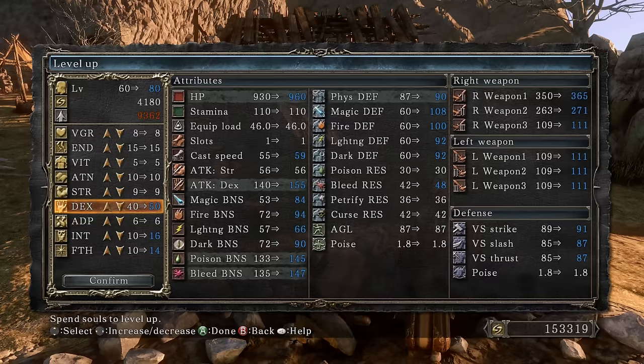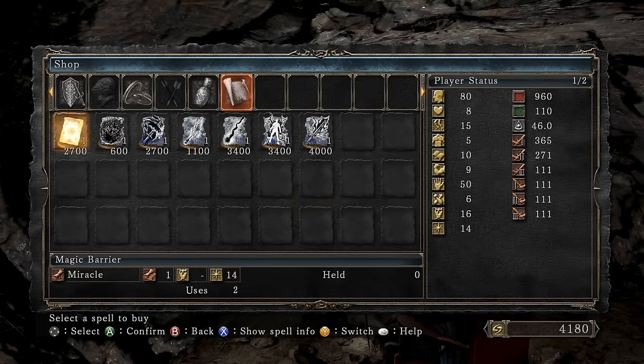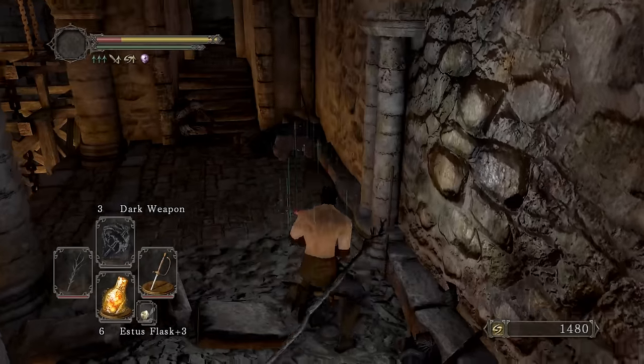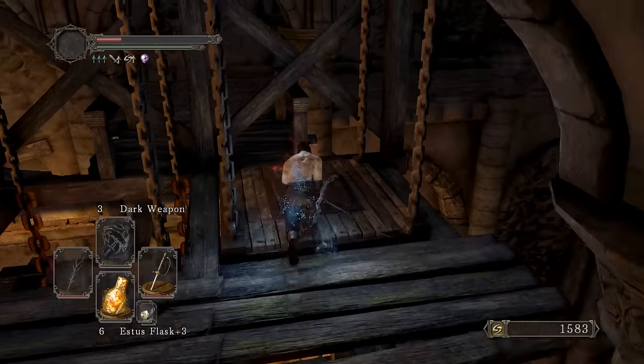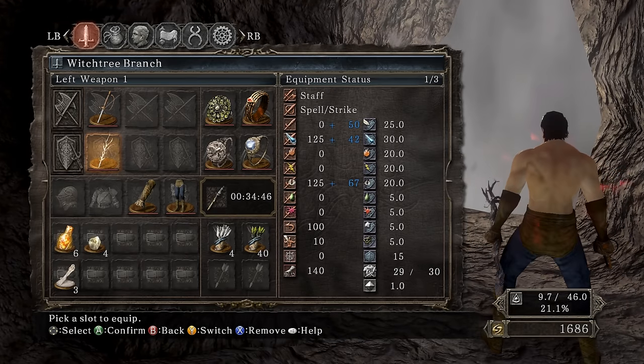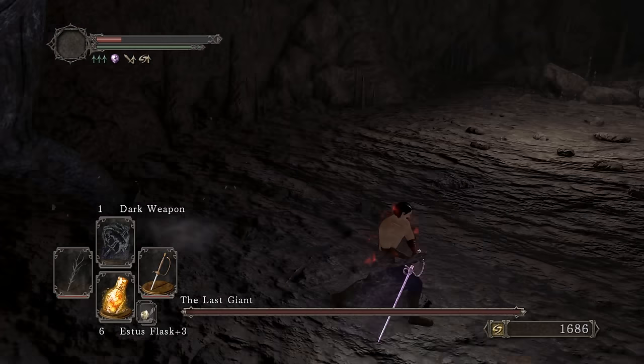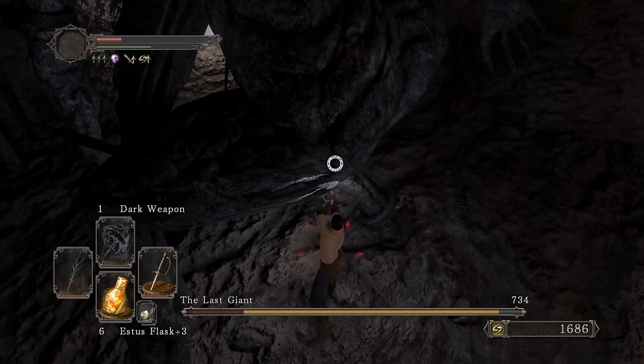Popping souls — 10,000, 40,000, 25,000. Buying Bright Bugs. Getting 50 dexterity for more damage — 15 more damage, can't complain. Level 80. Getting Dark Weapon from the NPC. RTSR equipped — we are ready for the Last Giant. Build recap: Ricard's Rapier plus 10 with Dark Weapon, Chloranthy Ring plus one, RTSR, Flinstone Ring, Leo Ring.